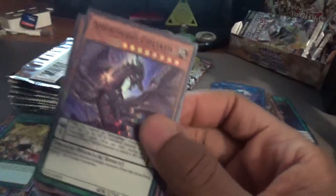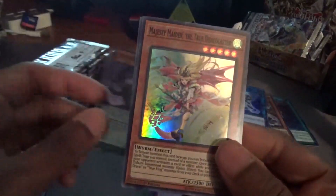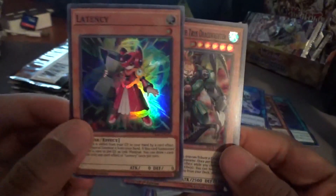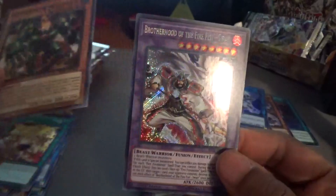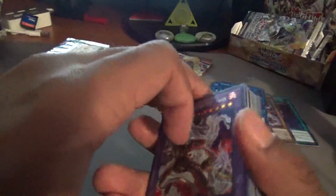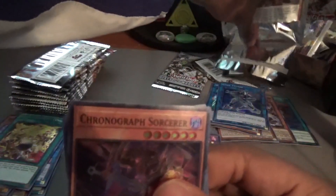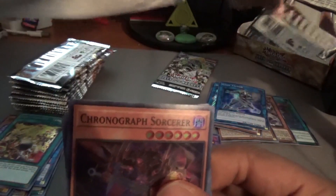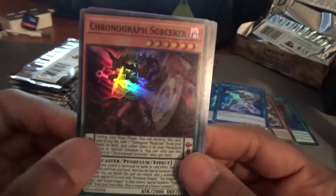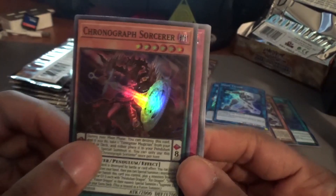Any One Piece fans in here? Amorphage Goliath, Majesty Maiden, another insect card, Latency — this card looks pretty cool — Dynamite, another insect card, and Brotherhood of the Fire Fist Swan. It's interesting that the Fire Fist cards also kind of look like Ancient Warrior cards. I feel they could have made the cards more interesting had they stuck with one theme — there's a lot left to be desired with the Ancient Warrior concept.